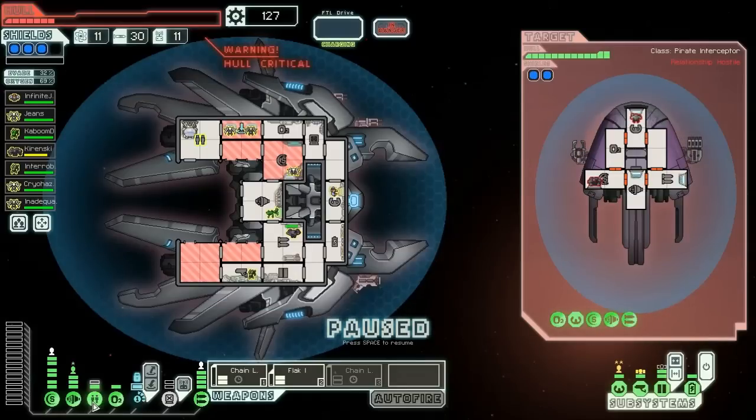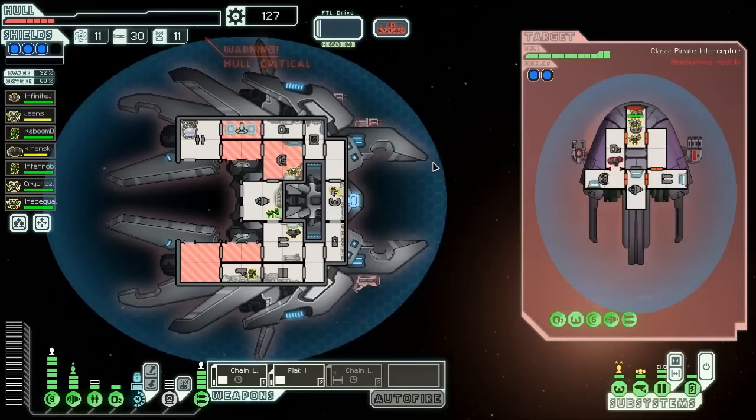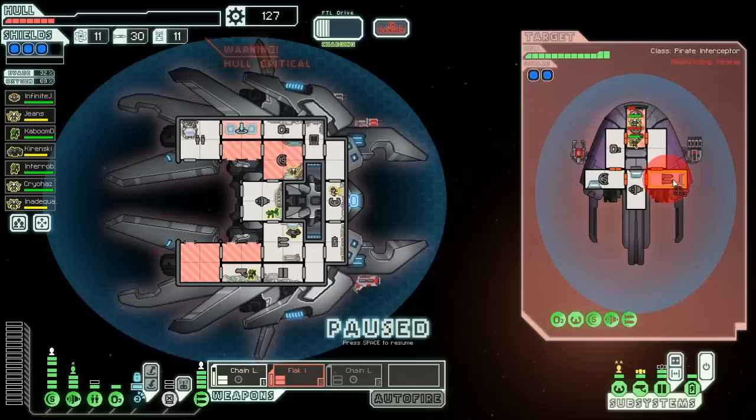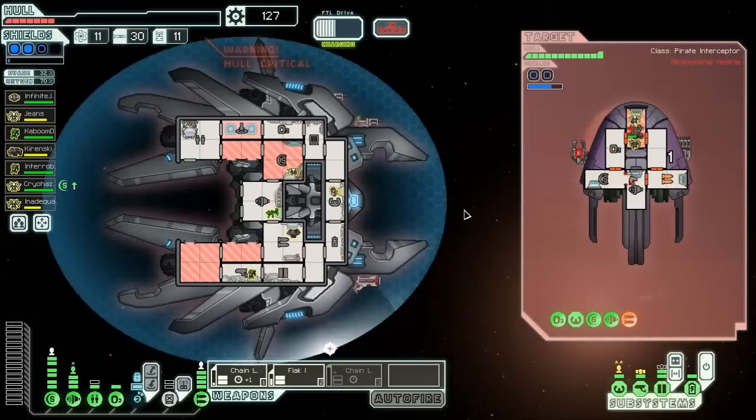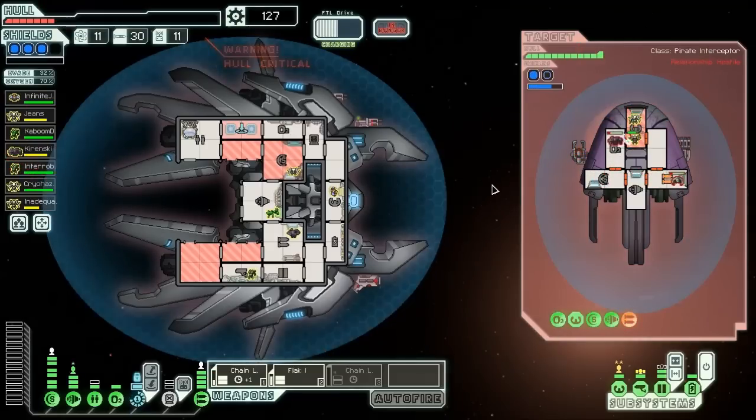Our teleporter didn't automatically recharge because the previous area was a hazard zone — an asteroid field. We'll just teleport into their piloting and go ahead and fight them. Soon the oxygen will be gone out of that room, and the fight will start to go even more smoothly for us. I think now we can go ahead and fire our flak at their weapons. One shot got through — that's all we need to guarantee that their weapons can't hurt us. Now we can just finish them off. We don't even need for the oxygen to leave the room in order to finish killing them.